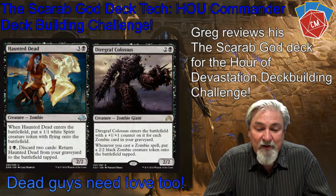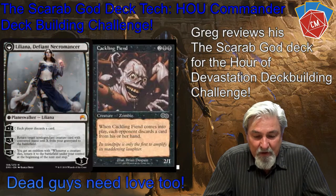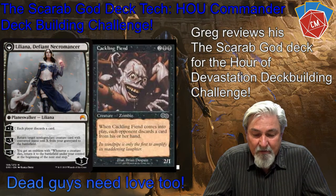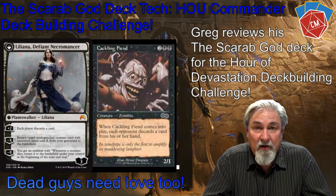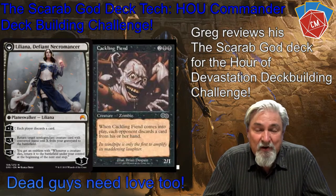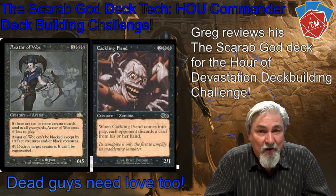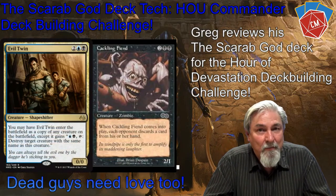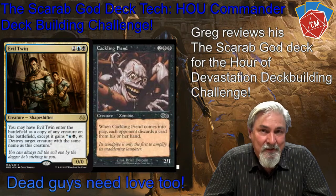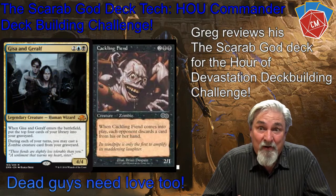This one I just found the other night is called Cackling Fiend. It's two black and two — it's a zombie. When Cackling Fiend comes into play, each opponent discards a card. If I have Panharmonicon out, which I do have in the deck, each opponent discards two cards. If I throw it to the graveyard and bring it back out, they're discarding again. I can blow up their hands, which can be very helpful.